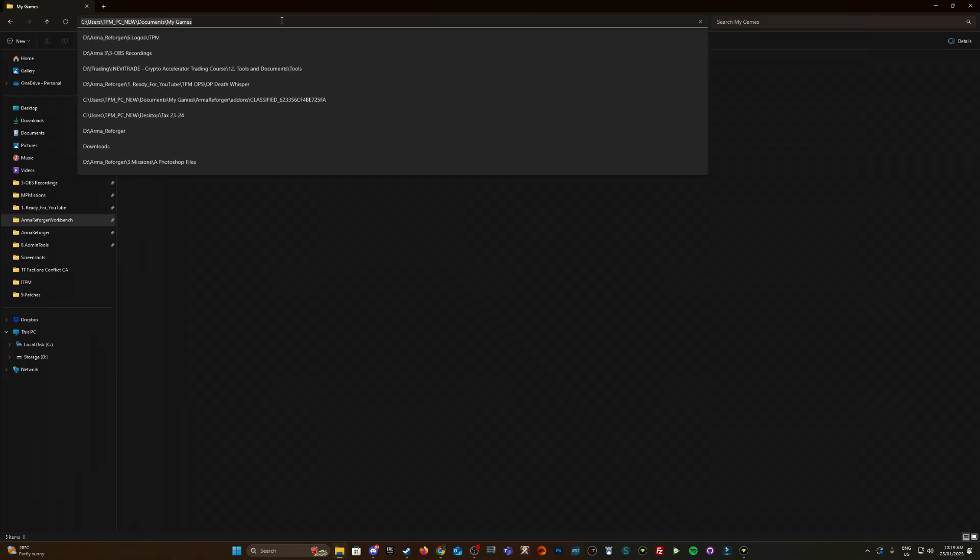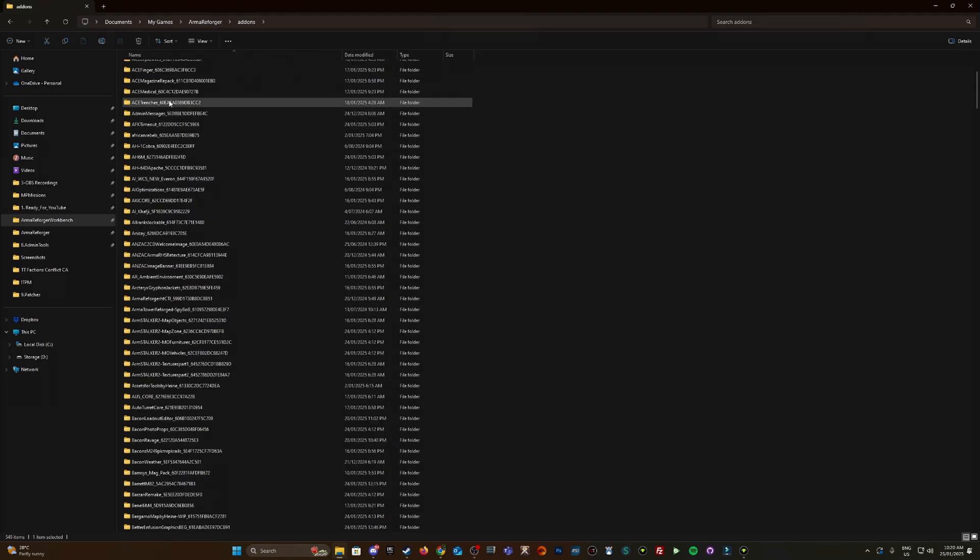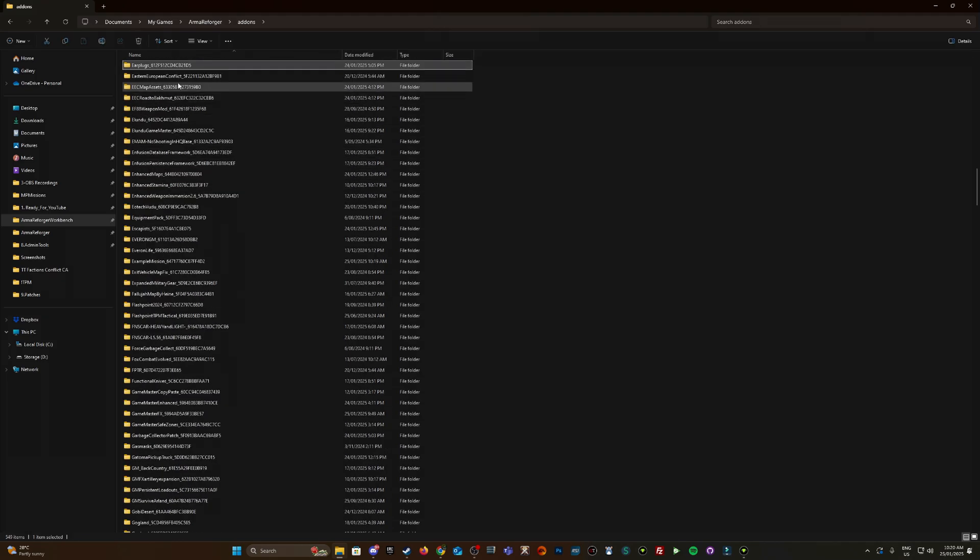If you're ever looking for where your mods download to on PC, they go to C:\Users\[username]\Documents\My Games\Arma Reforger. If you're working on anything it goes into Arma Forger Workbench — it's under Reforger Add-ons. The mission I downloaded was Example Mission, so it should be sitting in here. Example Mission — here we go.